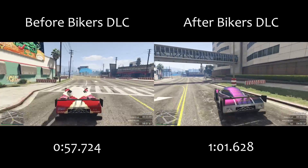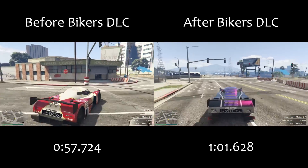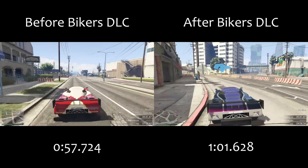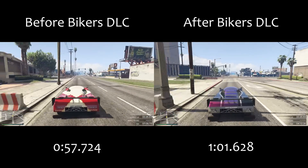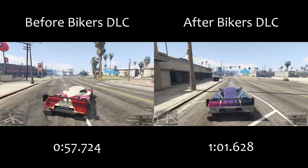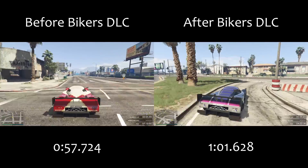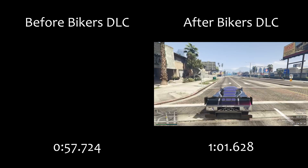It remains to be seen what the Tyrus and the ETR1 do, because the fix applied to the RE7B affects those vehicles as well. I'll be making a video this week explaining exactly what they've done and why it happened, so keep an eye out for that. For now, all you need to know is that the RE7B is much slower than it used to be, though it is still at the very top end of the supercars class.